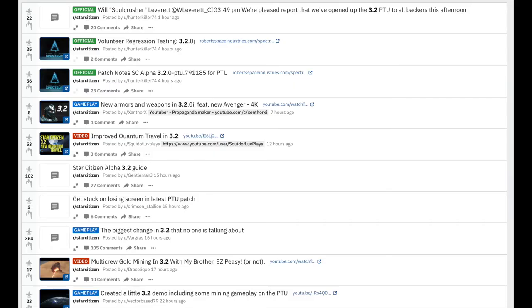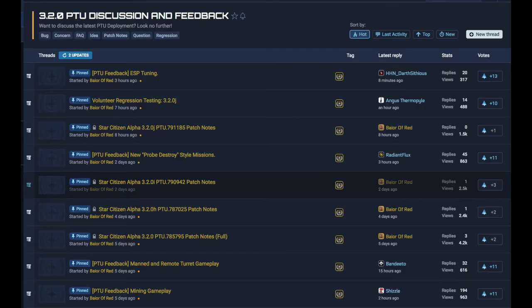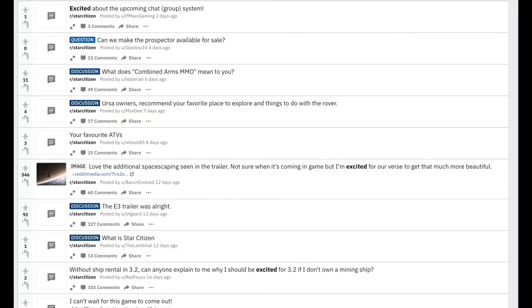And finally at number 1 we have the Community Overview. The community continues to be excited for the 3.2 release this week, with more people getting access to the PTU. There are bugs aplenty showing up all around the community, but citizens are enjoying testing new mechanics, exploring and generally playing the game. It's great to see a new wave of enthusiasm appear as CIG continues to live up to their promise of quarterly releases. Let me know what you guys think of it in the comments below.